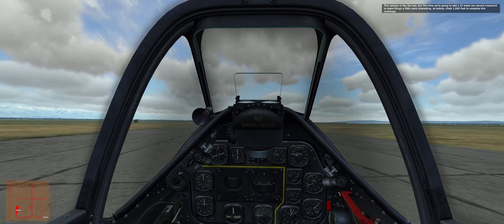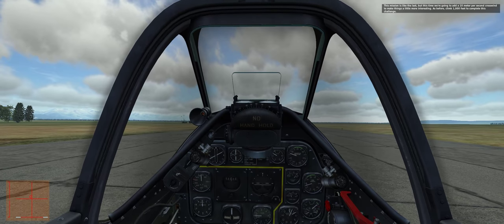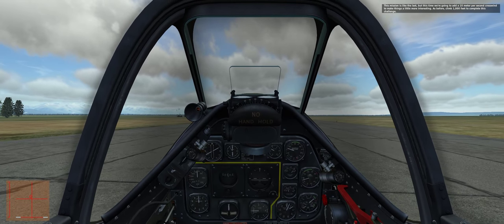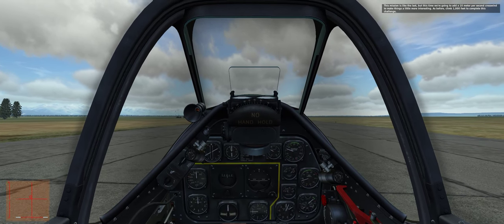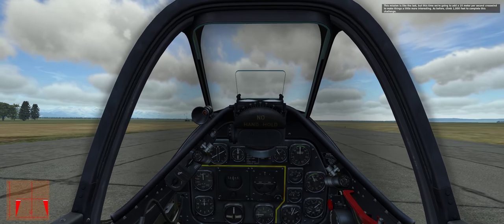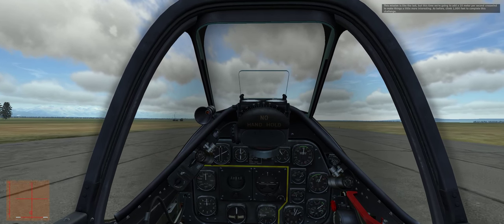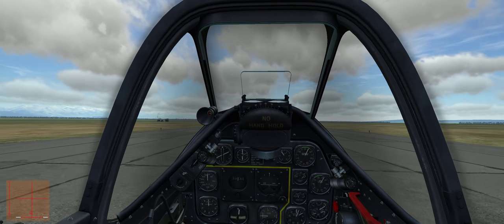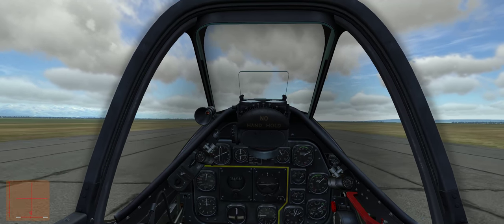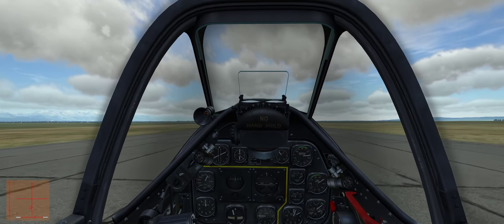Okay, get the plane straight. Quick check — everything looks okay. Full brakes, 30 on manifold, slight straighten up with the brakes and away we go. You can see the stick is all the way back and slightly to the left as we're gently putting on the power while dancing on the rudder input to keep the plane straight.